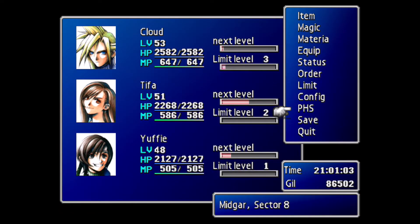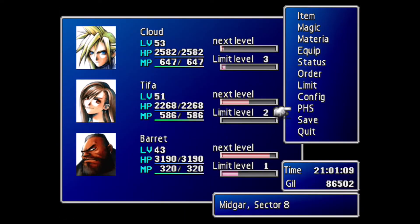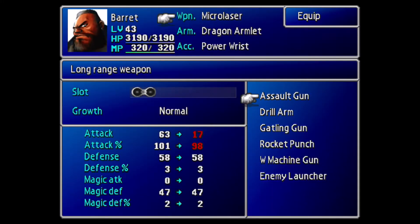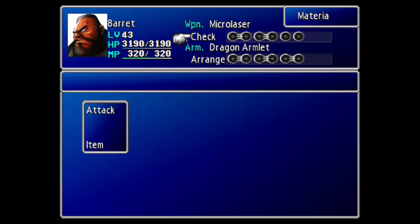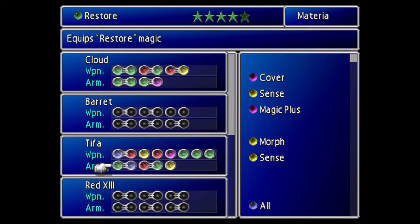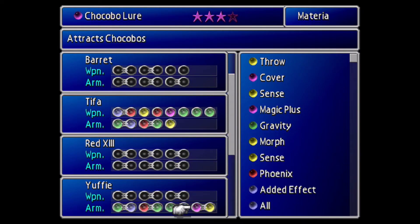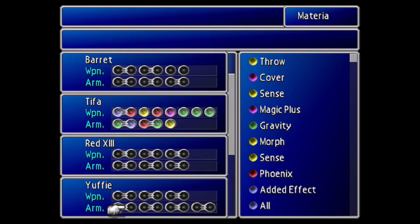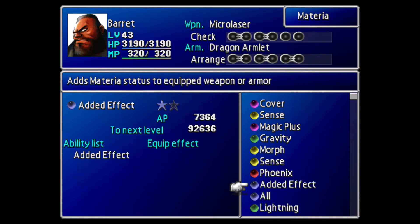Welcome back to Final Fantasy 7 with me, Matthew Cadiz, a.k.a. Poogie. I'm going to put Barret in my party before we face Hojo, because there is a weapon that we can only get with him here. Even though I did equip it with the micro laser, I will be keeping it for a while. Let's equip some stuff.